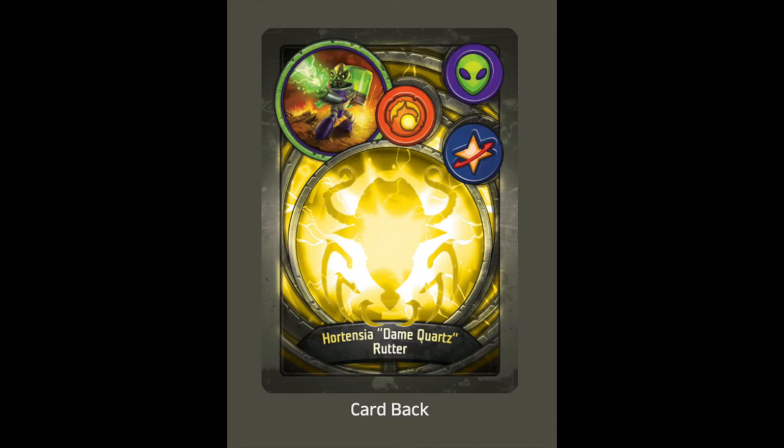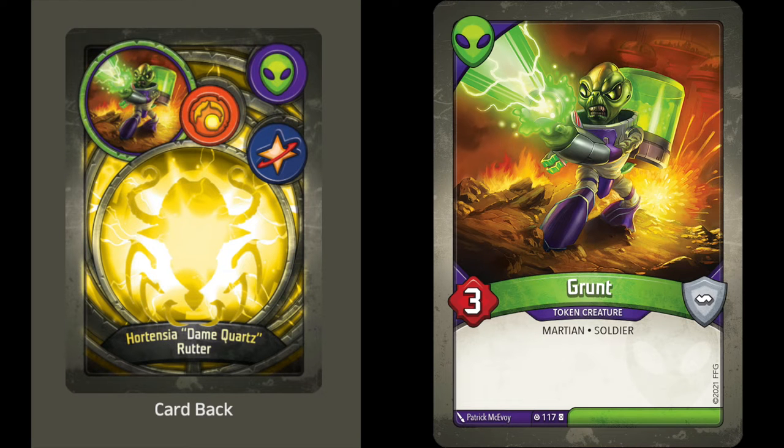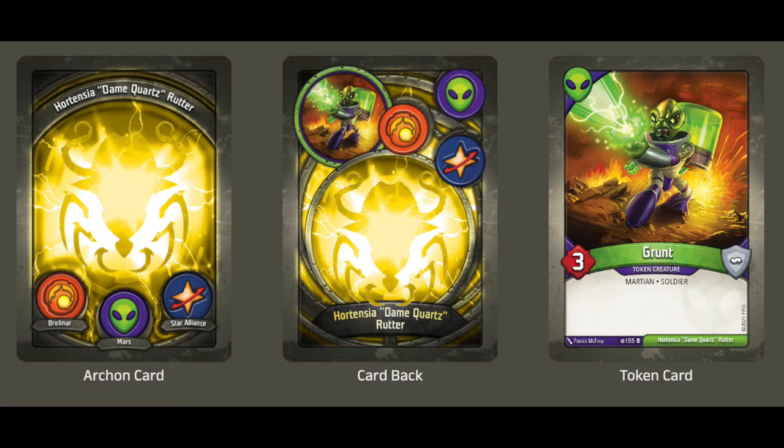Now with Winds of Exchange, the backs of these cards have been reworked to actually display the token creature the facedown card represents. They've been redesigned to feature the deck's token creature on the left, with the three houses in the deck bunched off to the right. The article refers us to the theoretical deck Hortensia Dame Quartz Rudder, which reveals what a WOE Archon card looks like, the backs of each card in the deck, and the reference card for that deck's token creature. In the case of Hortensia, its token creature is Grunt, so that's the token creature that shows up on the back of each card, so when you flip one over to make a token creature, it's crystal clear what that token creature is.